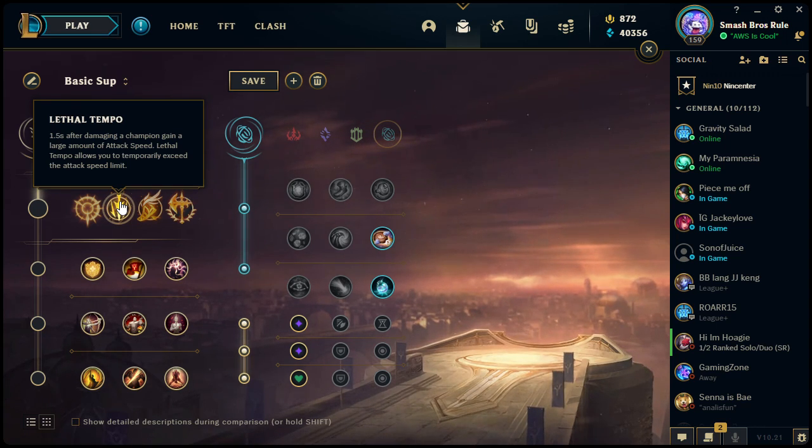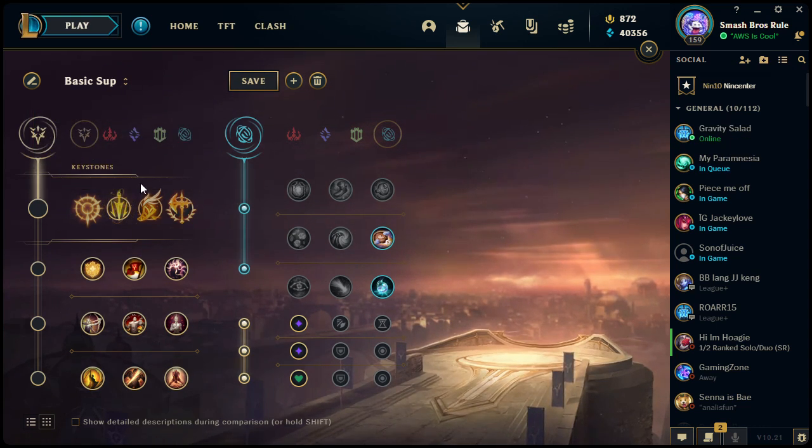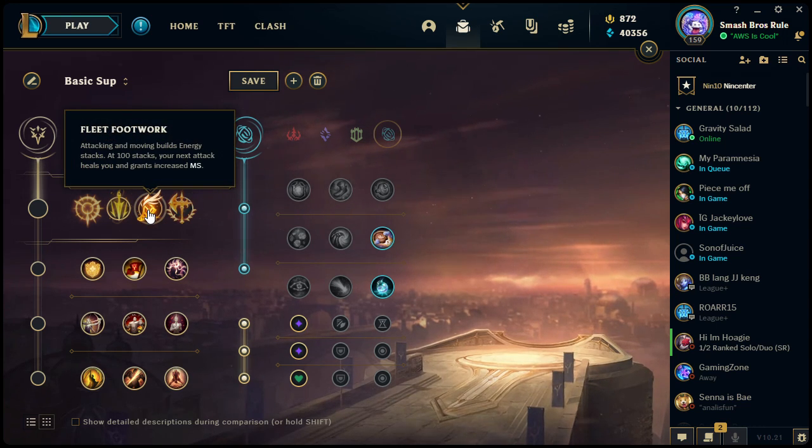If you're at 2.5 attack speed with three items, you can't get any faster — but with Lethal Tempo you can proc it and go over, hitting over 3 and sometimes even 4. Jinx's passive, 'Get Excited,' gives her a lot of movement speed and attack speed whenever a kill or tower is taken, so with Lethal Tempo she can get really, really fast.